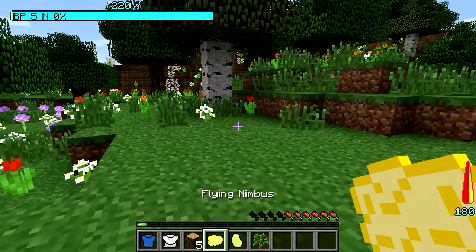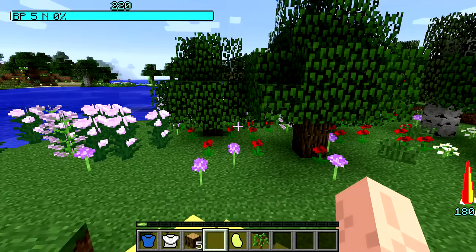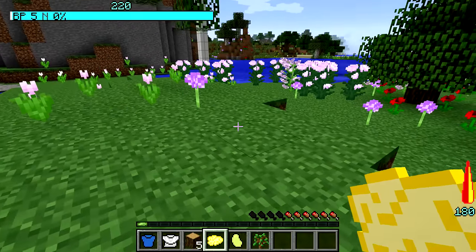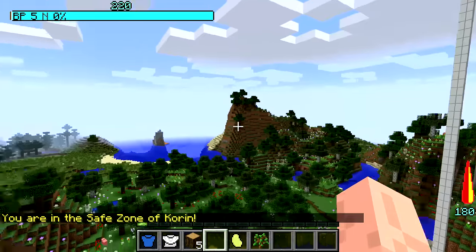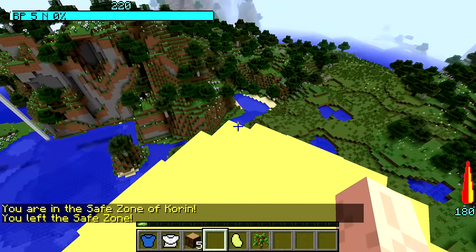Wait, how do you ride it? How do you put it down? Wait, way to go — there it is. 'Hold L-Shift to dismount.' Nah, I'm good. I'm going backwards — what the heck? I went forward but went backwards. Let's try this again. Woo! Oh, is that lava over there? All right, I guess we'll just make our house right here, actually, close to Korin's Tower.